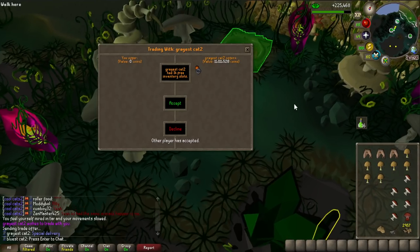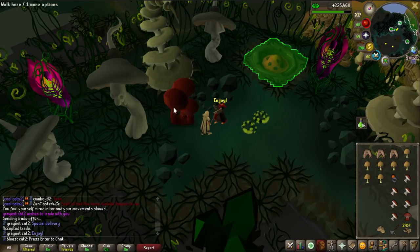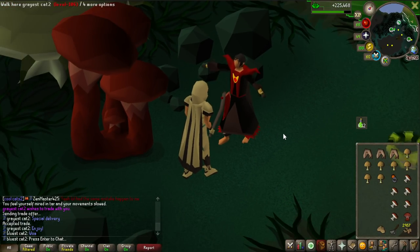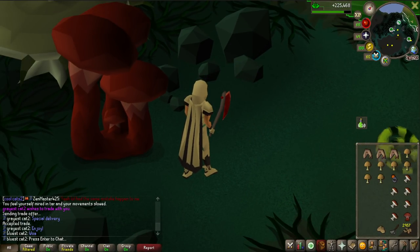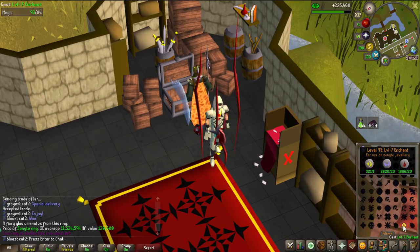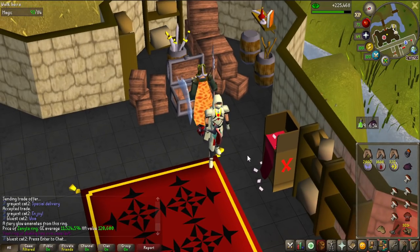I was just woodcutting some Soliceps and all of a sudden Max Nick comes up to me and gives me a Zenite Ring for actually killing Solra, which is such a nice convenience item. That means in this video we're actually going to do some Solra. It was completely unexpected - I had no idea it was going to do that, but let's make the Enchanted Ring of Suffering and go imbue it at the Nightmare Zone.